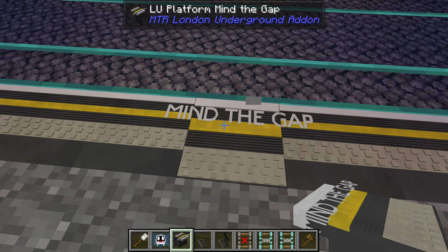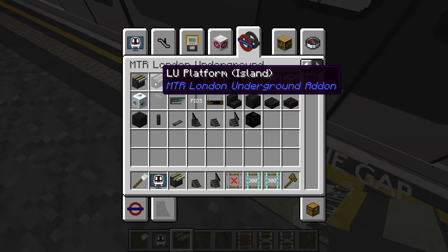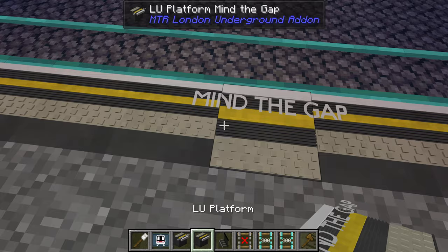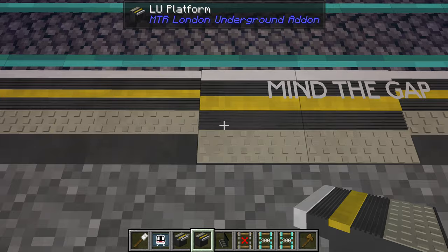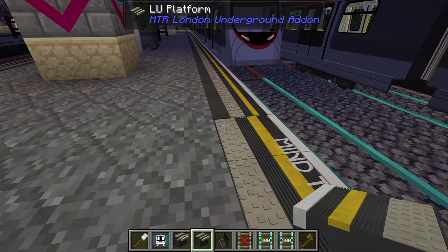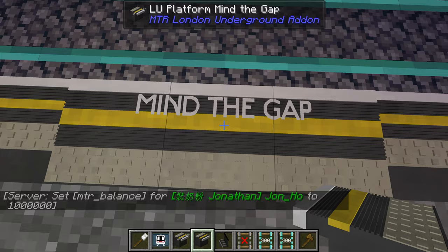Then we have the Mine the Gap platform block, which doesn't line up with the standard ones — it's for the island platform. So if you have a super narrow platform... I'm not entirely sure of the specific purpose of the island platform since the texture is the same, just with the yellow line placed closer to the edge. Maybe people can enlighten me in the comments below. These models are really detailed — each of these little bumps is 3D, which is really cool. And the Mine the Gap text is now properly spread across all three blocks.